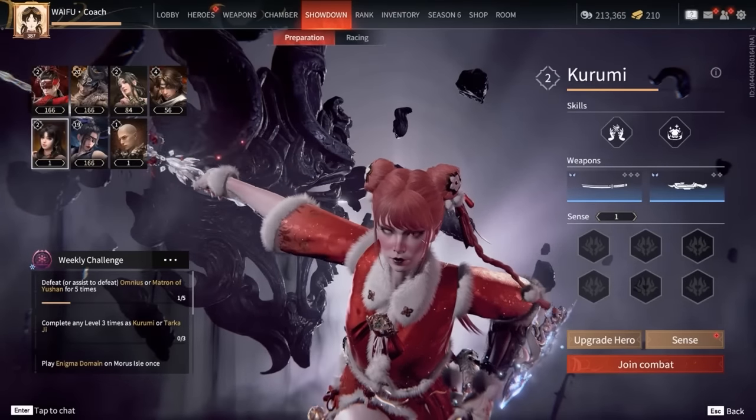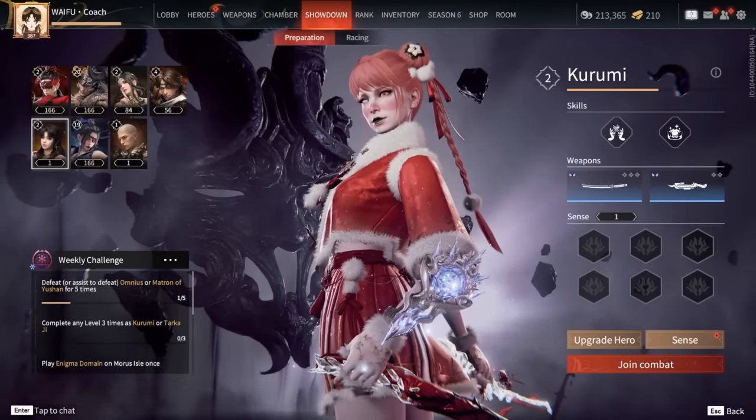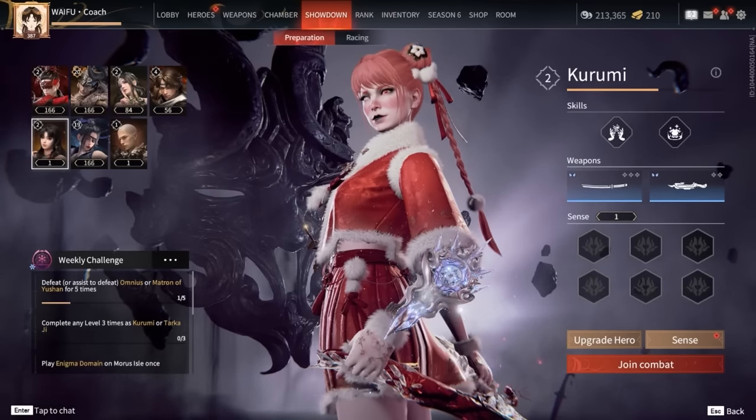Going into this fight, just like previous fights, it's highly recommended to have someone take Kurumi, as her healing and prayer circle ult will make it a lot easier. In addition, it will take time to get Ice-wielding drops to combat the frost, so her sustain will help a ton.